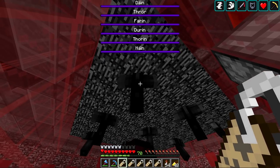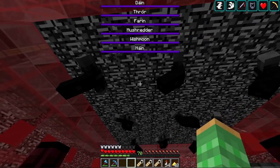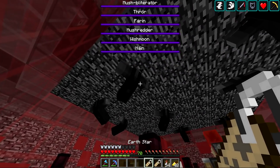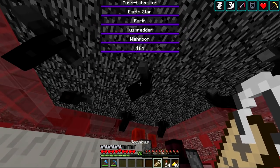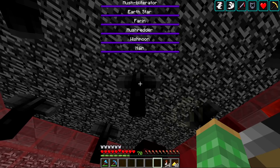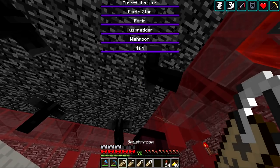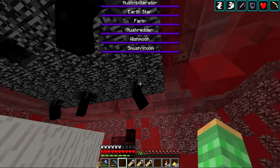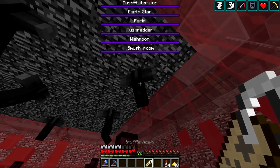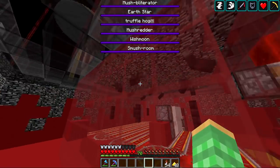They got Mush Shredder because he shreds mushrooms, Wishmoon which is a type of mushroom, Mushliterator to obliterate mushrooms, Earthstar which is probably a type of mushroom, Goombaz as another mushroom name, Shmushroom, Destroyer of Mushrooms, Bowser, and Trufflehog — as in finding mushrooms. So we got them all named with the new mushroom-themed names.